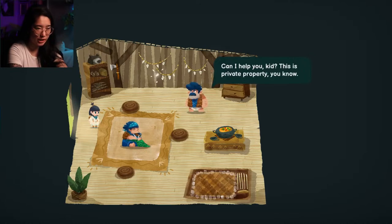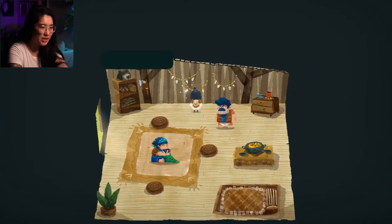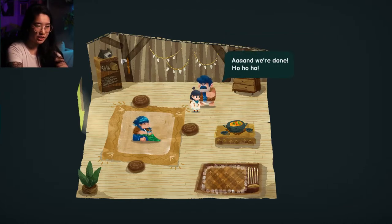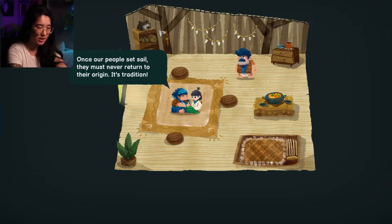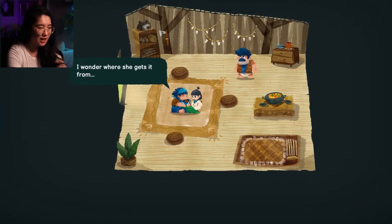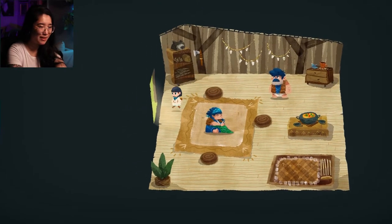Can I help you, kid? This is private property, you know. Sorry — it's been a tough few days with Shannon. You're really very welcome here. Inside one of the glowing shells, you find a piece of the map. My wife and I built this house and everything in it — we're pretty handy. Shannon keeps saying she'll return after she sets sail, but that's not our way — it's not the will of the sea. Once our people set sail, they must never return to their origin. It's tradition. That girl really boils my blood sometimes, but she's always done things her own way. I wonder where she gets it from. Shannon probably went to the lake to be alone — can you please check on her, young one? You seem like a good listener.